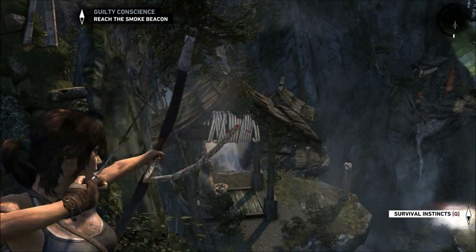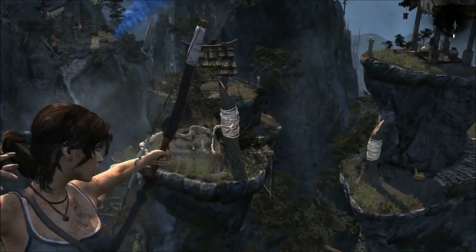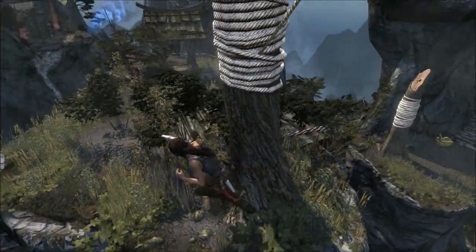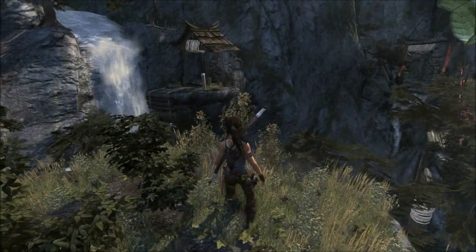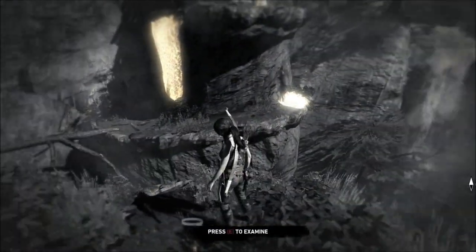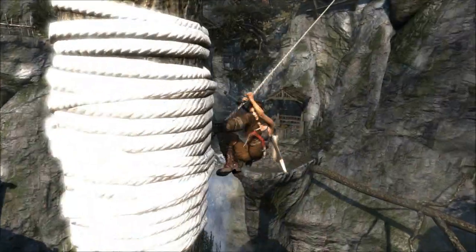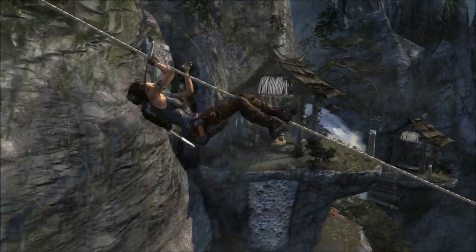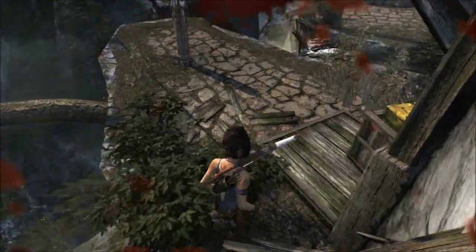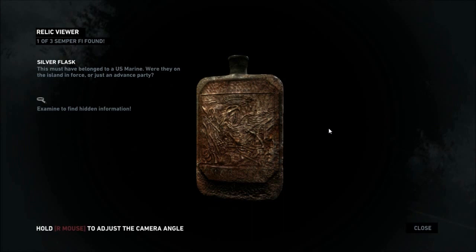I need to get there. I do have something to hook it to. But I believe I need to start shorter. Let's do this and see which way looks more profitable. I'm liking the look of over there. Let's climb back up and head down there instead. I found a shortcut. This must have belonged to a US Marine.